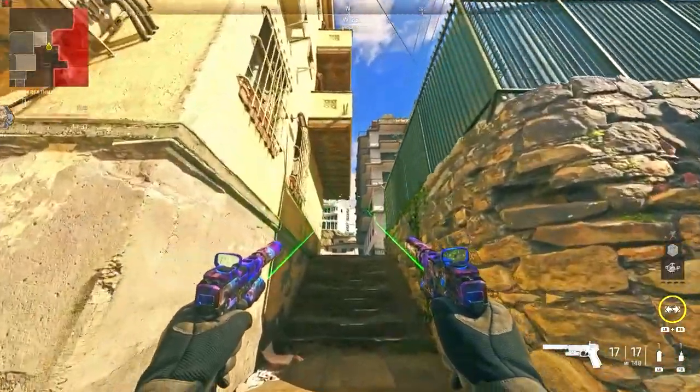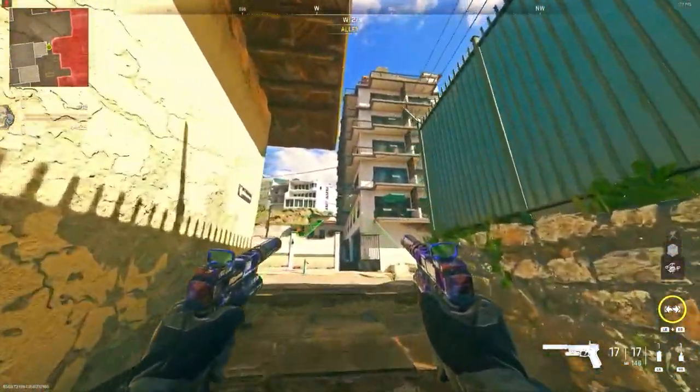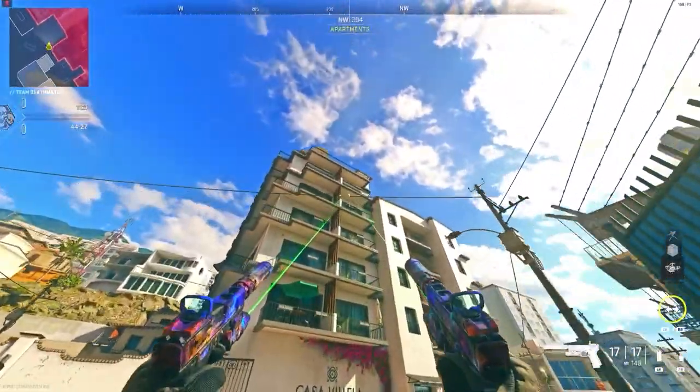So you want to know all the best working glitches in season 6 on Modern Warfare 2 — be sure to stay tuned until the end of the video. To do this glitch, all you want to do is make your way to my location. You're going to see this big block of flats as you see right here, and this is where we're going to be getting to today.